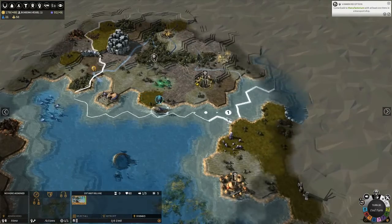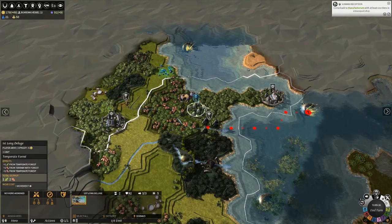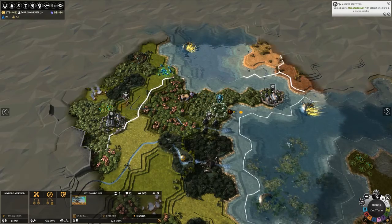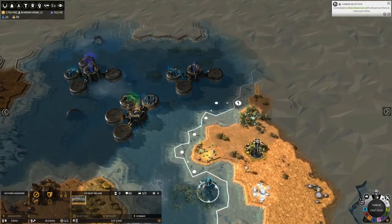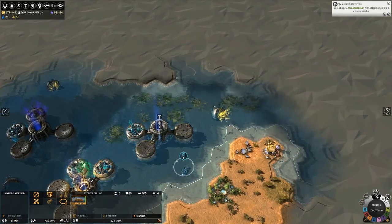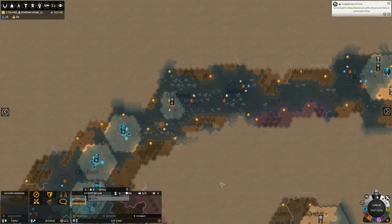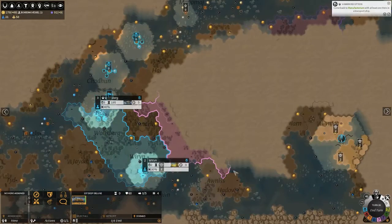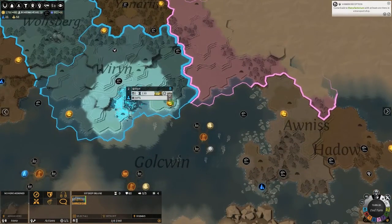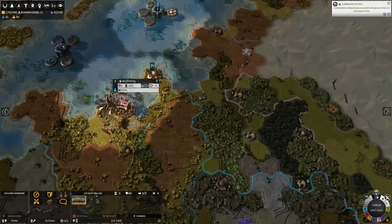We'll be able to get our weapons — exploring and looking for ruins. The world is kinda starting to take shape. This actually might just be one giant landmass. I still haven't technically met these guys. Oh, I haven't done their quests — I haven't parlayed or anything with them.